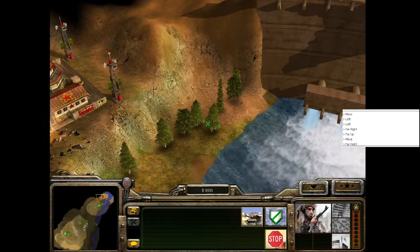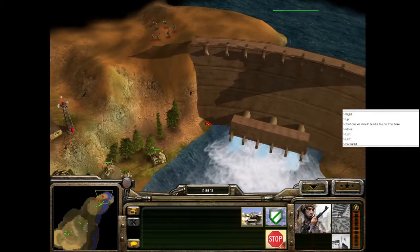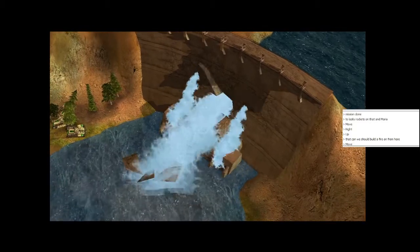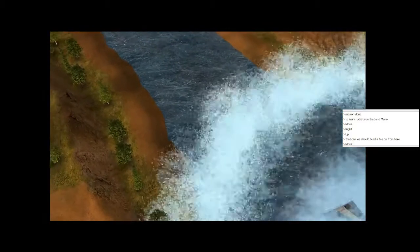After grinding down the enemy and destroying the Chinese base at the bottom of the dam, I move my scorpions into position and target the dam. You can go up and around the ridge, but honestly there's no point. After a bit of waiting, I sacrifice my own men to finish the mission.